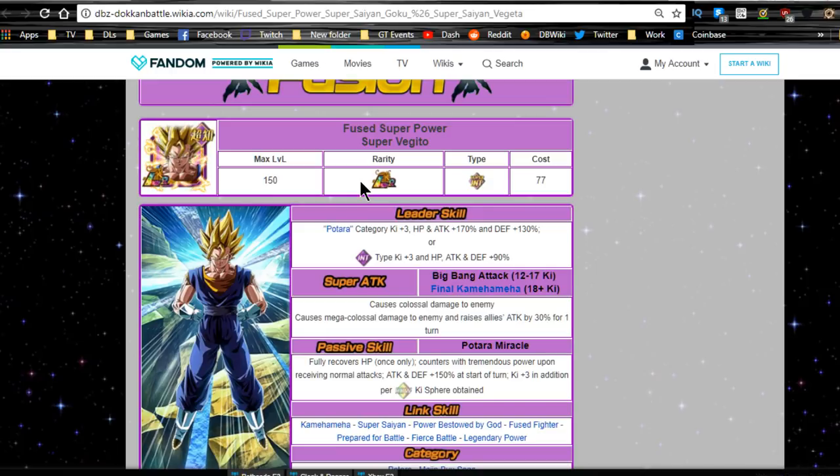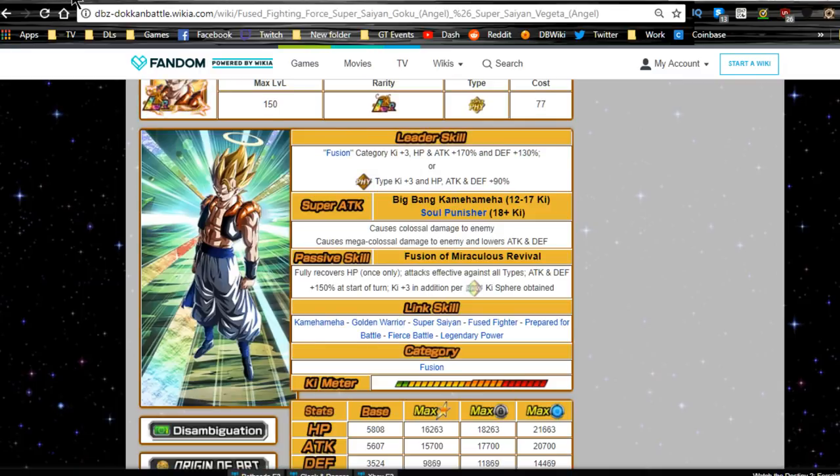That counter ability is what sets Vegito above Gogeta in damage — without it they'd be very close. That's why everyone says Vegito is better. My concern with this unit is that getting to the point where the fusion activates takes very long — you need to wait six turns and have your HP drop below 50%, which usually only happens in long Dokkan events.